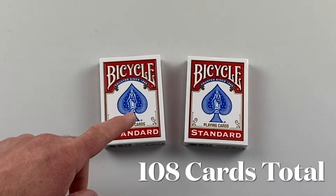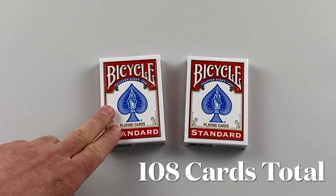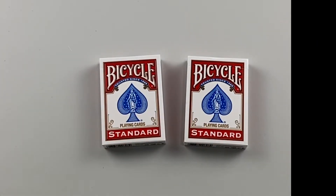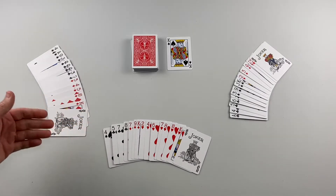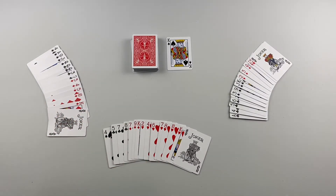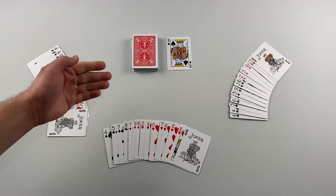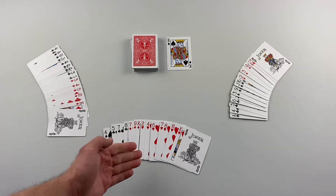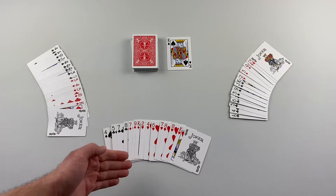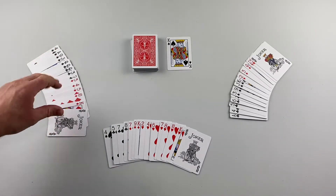You will need two standard 52-card decks and you will include the jokers, so you will have two jokers from each deck. To set up the game, determine a dealer. That player needs to shuffle the deck and then deal 15 cards to each player. The rest of the deck is placed face down as a draw pile. Turn the top card over to begin the discard pile. The dealer is here at the bottom of the screen; player left of the dealer gets to go first.